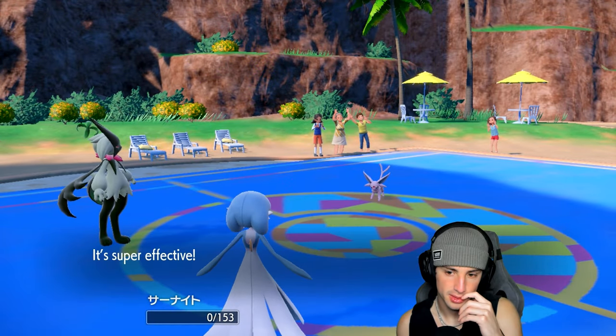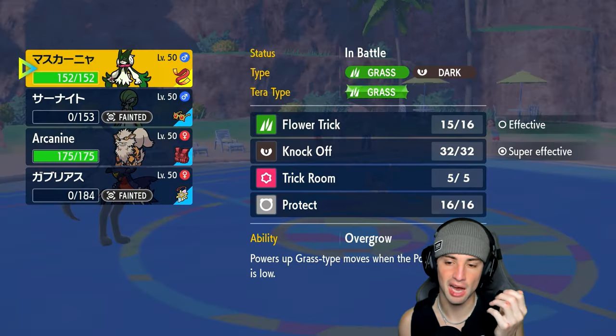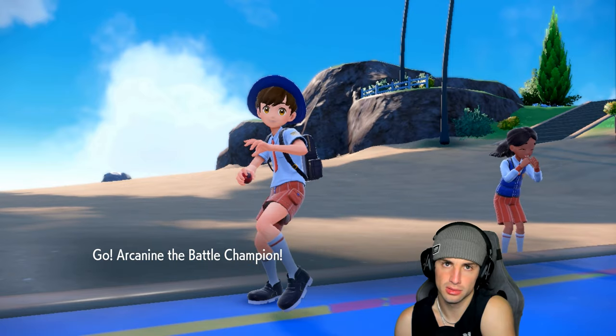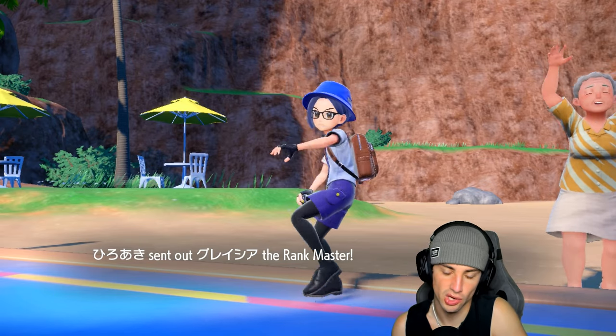I still like where we're sitting because Meowscarada is outspeeding Espeon and I can KO with Flower Trick. I have Focus Sash still, so that was more of a safe play. Obviously I should have attacked Espeon knowing Meowscarada is the fastest on the field, but there was a chance they were Choiced, so it kind of makes sense.